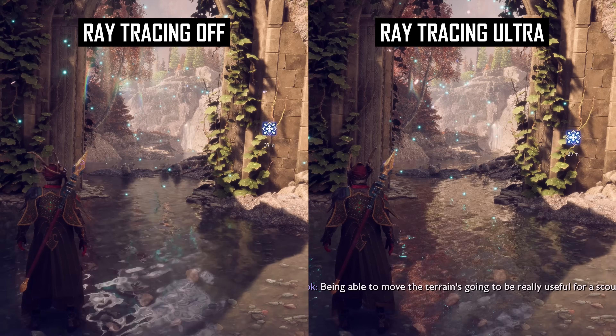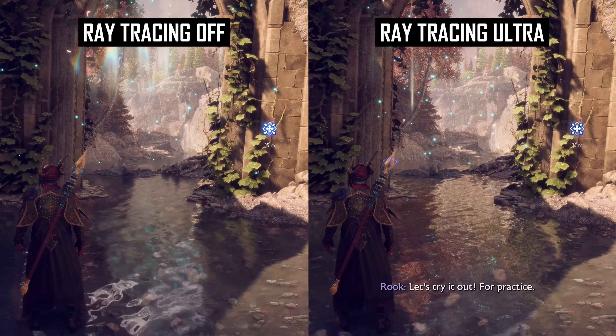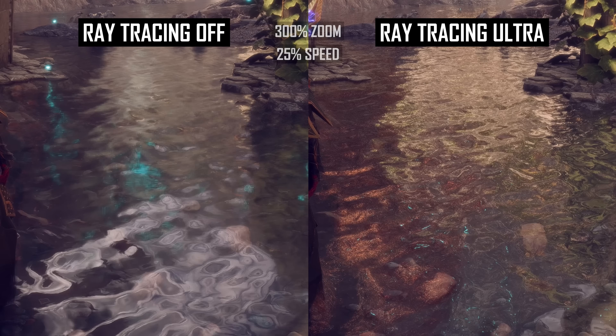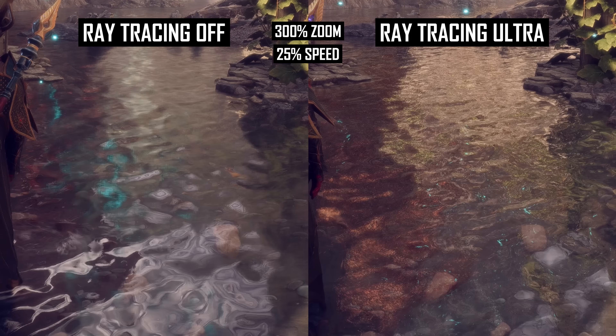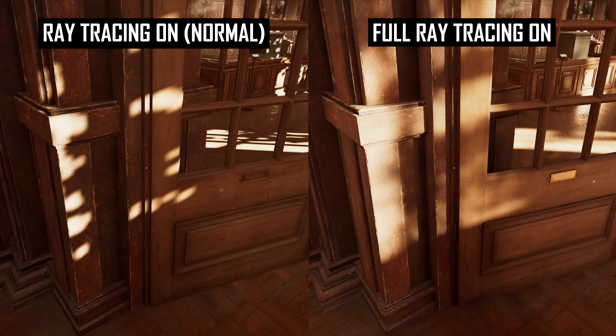The trade-off on water, for example, is that with ray tracing enabled you get more realistic, high-resolution reflections, but they're noisy on the rippling surface. With ray tracing disabled, a lot of these artifacts are eliminated, but the non-ray-traced reflections are lower resolution and less accurate. Indiana Jones and the Great Circle is another more recent example, and this title also suffers from surface noise, particularly when using the full ray-tracing setting – aka path tracing.